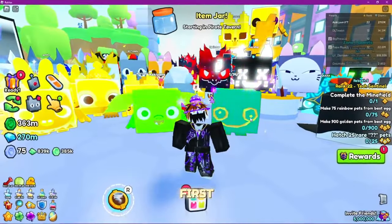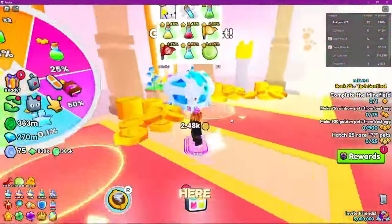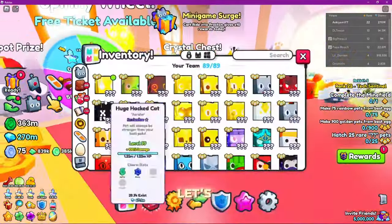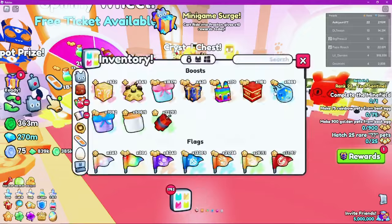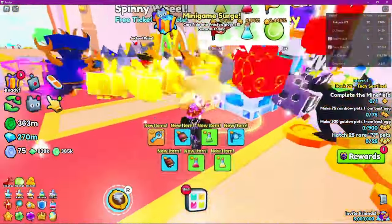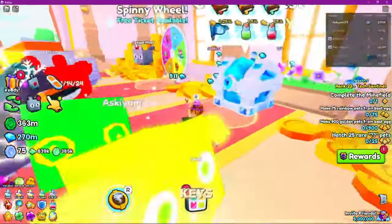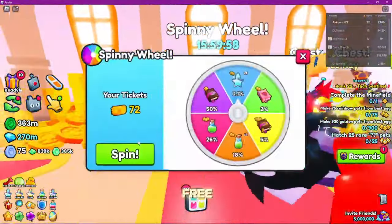The next couple of huges are in the first world, so you want to hop to the first world. The Westie over here — you can get it by just spinning for keys. I got 185 of them, let's transfer them all and see if we can get the Westie. I thought I got 185 keys out of that.